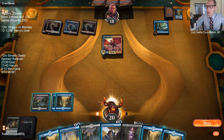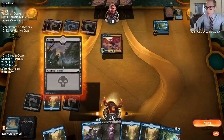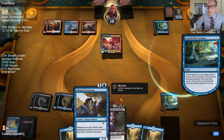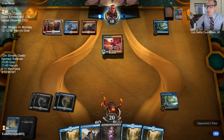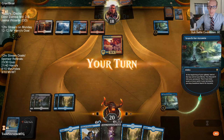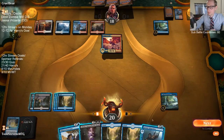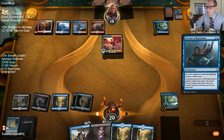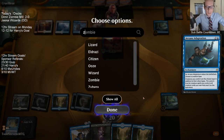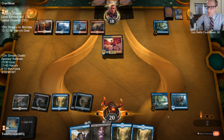The problem with playing Excavator is our opponent could Lava Coil it. If they kill it with a Lightning Strike or whatever removal spell, it goes to the graveyard and we recast it — that's all good. The problem is specifically Lava Coil, which exiles. There's Arcane Adaptation — it resolves! Now we just need to find Chamber Sentry and we'll have this game.